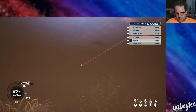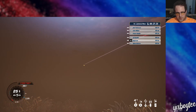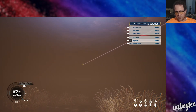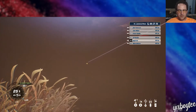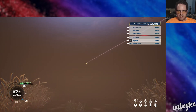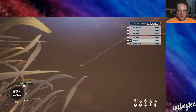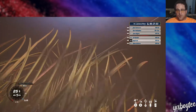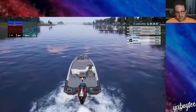Here's issue number one I have: the lure animations. This is a spinnerbait right here on screen — those blades aren't spinning and that skirt's not moving. It's just a static image. The lure animations are primitive at best. The crankbaits don't wiggle. The soft plastics are rigid, almost like they've been deep frozen or epoxy covered. That's my biggest complaint right now — the lure animations are pretty much non-existent. Hopefully that gets updated or addressed in the future.